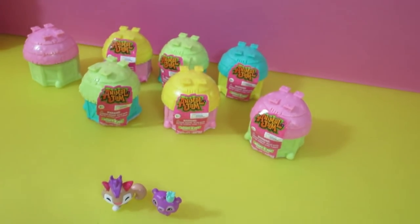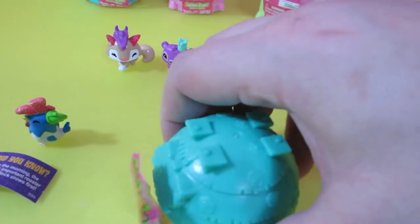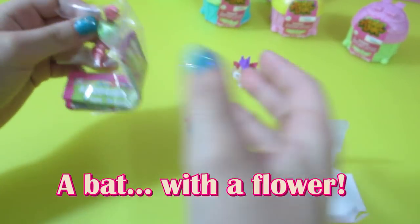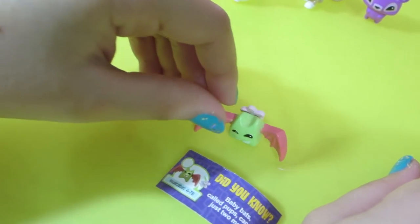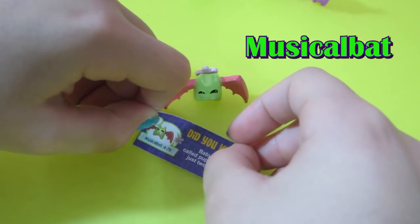Maybe the one we're looking for is in this blue one. I feel really good about this blue one. Ta-da. Oh no - what is that? A bat with a flower. It's a very pretty thing. Okay so he has a flower on his back, and his name is Musical Bat. Come on, we're running out of chances. Oh man. Still nice though.